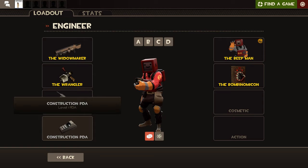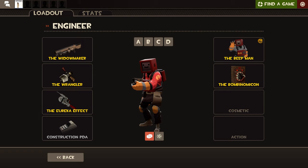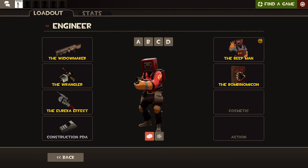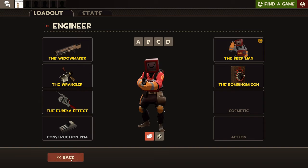I'll go further in depth in the Engineer tutorial, but you can equip the Construction PDA and open up a menu where you can choose a Sentry, a Dispenser, a Teleporter Entrance, and a Teleporter Exit. Once you place the Teleporter Entrance and the Teleporter Exit, players can go through the entrance and exit the teleporter. It's a bit confusing but I'll go further in depth in the Engineer tutorial.